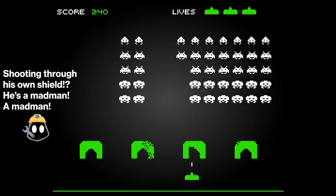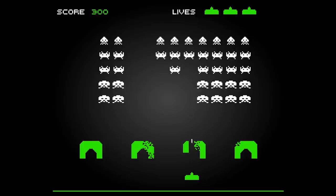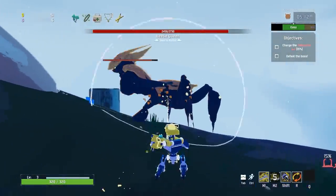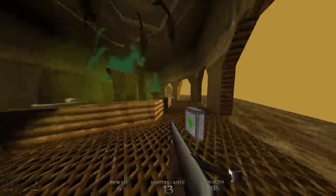Since the days of Space Invaders, enemies have served a single simple purpose: to create a challenge for the player that they can overcome, and in doing so, have fun. But it's not quite that straightforward, is it? Simply challenging the player is easy, but challenging them in a compelling, interesting way? That is much harder.